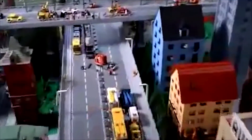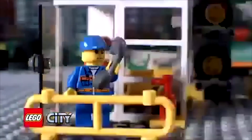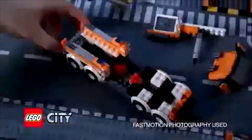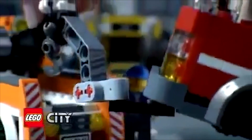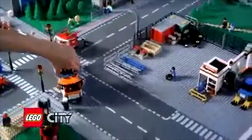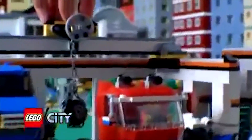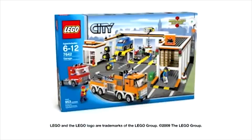In Lego City, a truck has broken down in the middle of the road. The road rescue tow truck is needed. You can build the road rescue tow truck and drive to the rescue. You can pick up the truck, tow it back to the garage, park the truck, operate the crane, change the tire, and get it back on the road. The new road rescue garage from Lego City.